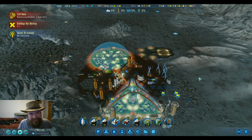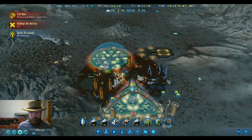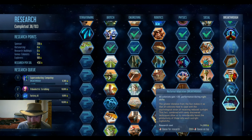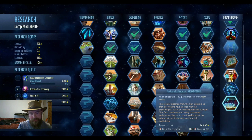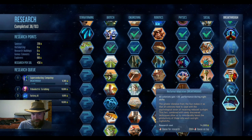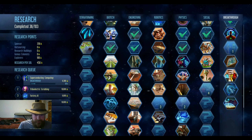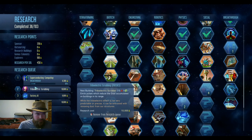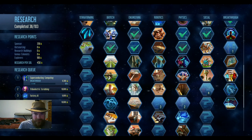We kind of got lucky in the last episode with our events - they were both pretty meh, they didn't really do a lot. We lost our RC commander for a while but we got 10 souls of research. Breakthrough discovered - totally worth it! Oh another one - all colonists gain plus 20 performance during night shifts. That's almost like having overwork turned on.